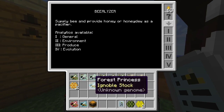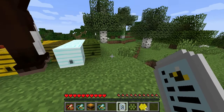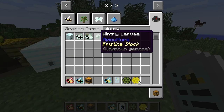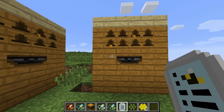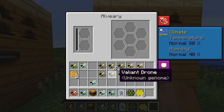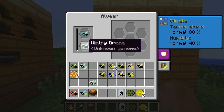So forest and wintry - say we have this forest princess and a wintry drone. It would probably be better to take a forestry princess of pristine stock and a wintry drone. I don't think we can specify that, so I think we can just put it in the alvary. The reason we're not going to get any pollen is because there are no trees around. But you do need to have this woven silk thing on the left, and that will take the pollen the bees would normally use to pollinate trees into the alvary sieve.